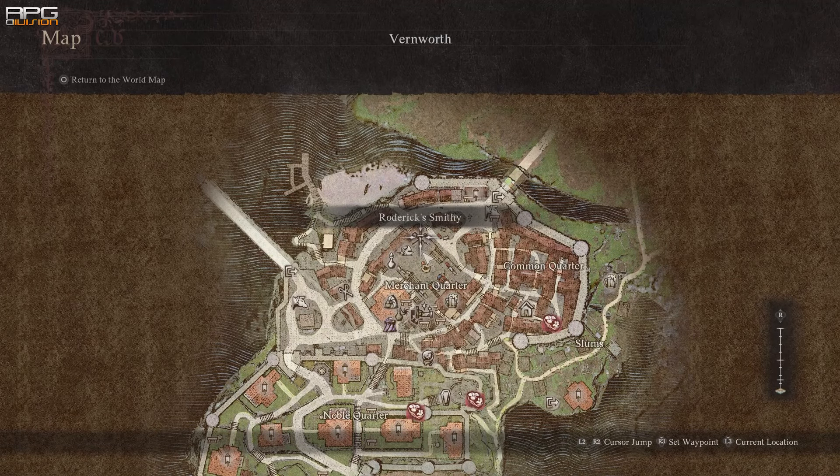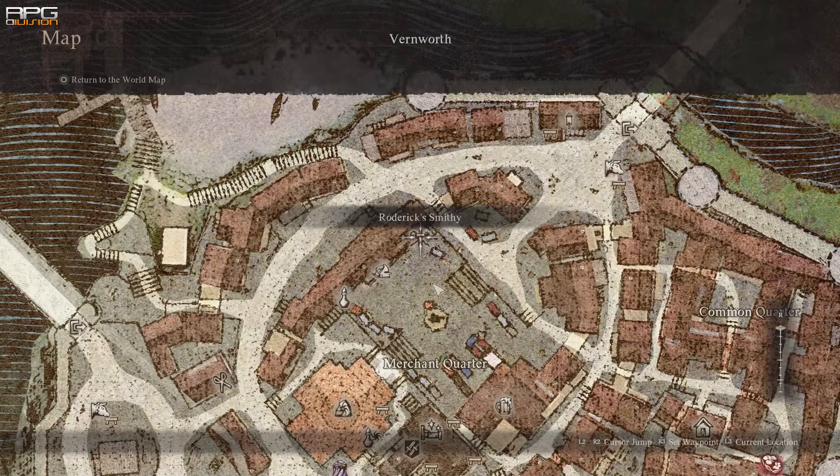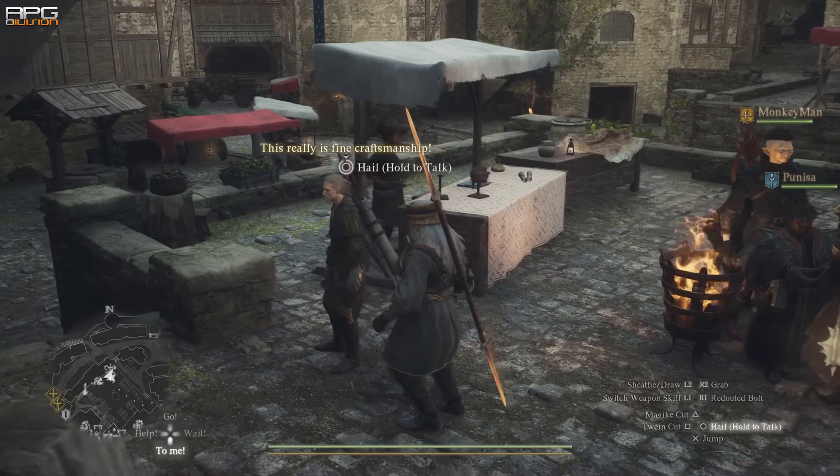In this guide I'll show you how to get an early portable port crystal. The quest starts in Vermord, in front of Roderick's Smithy — there's gonna be an elf. Talk to him, buy any kind of bow, probably the cheapest one, and then give it to him.